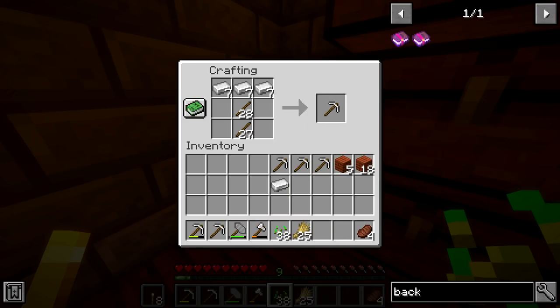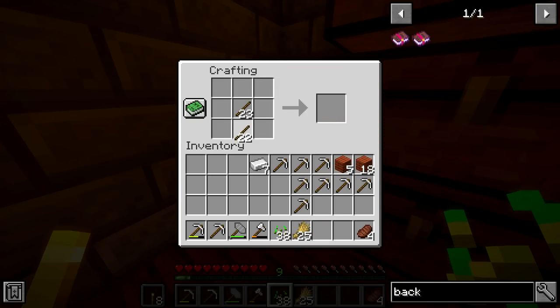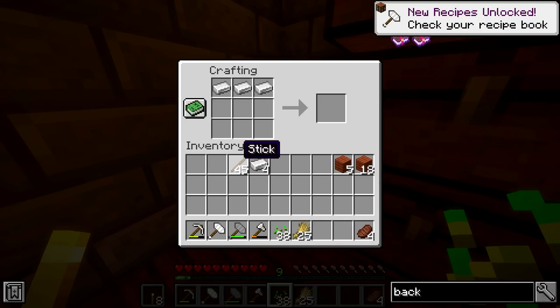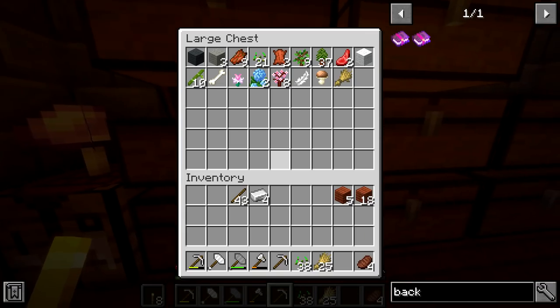So that's three, four, five, six, seven, eight, nine iron pickaxes. You're probably wondering why I made nine iron pickaxes — well, with nine iron pickaxes we can craft an iron hammer that mines a three-by-three square at the same time. So that's perfect. We may as well just make another pickaxe just in case.